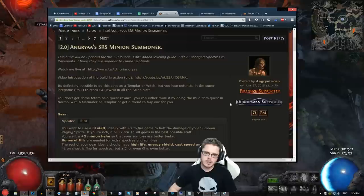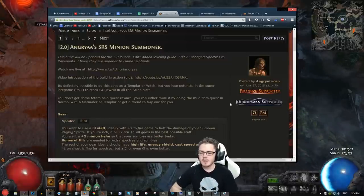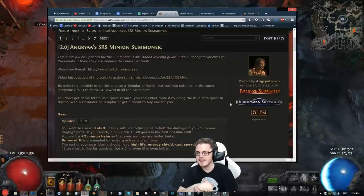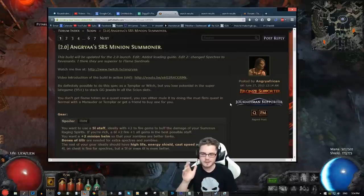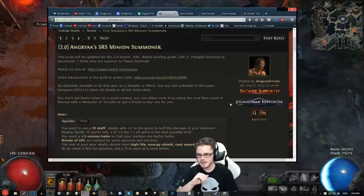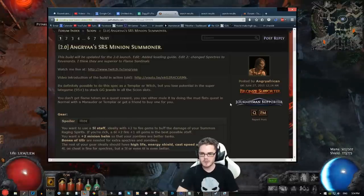If you're looking for a full-on guide to this style of play — Summon Raging Spirits Minion Summoner Hybrids — then I'm going to defer to the master of summoning himself, Angry AA. I'm only a bit of a noob when it comes to summoning, and I've learned a lot from Angry AA's guides and from talking to him in person as well. He's a very friendly guy, he's a streamer, and he does make YouTube videos. I'll link his guide down in the description below for endgame setups and all of that.